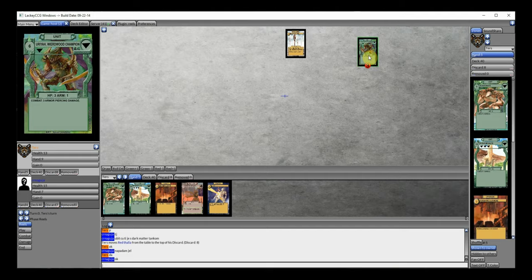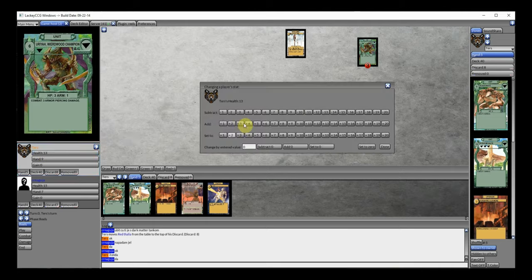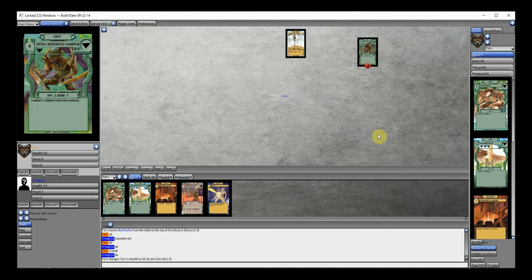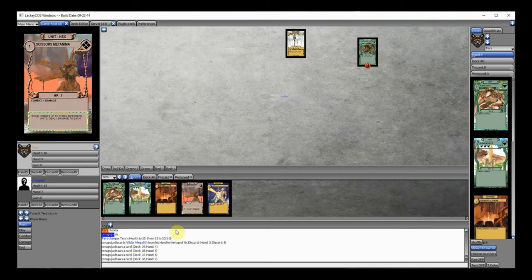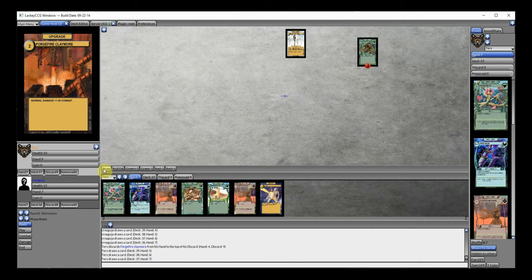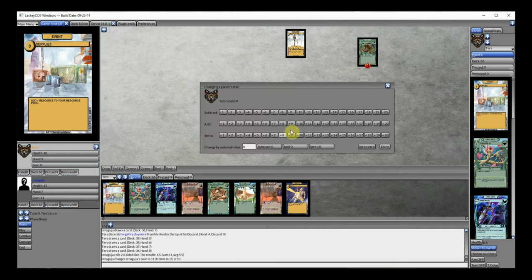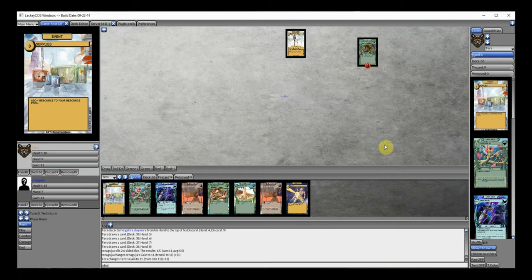This does armor-piercing damage — that's cool. He doesn't increase damage. There are some cards. He discards Wilder Megalith. I suppose I'll discard this and draw up to 8, which is 4 cards. Nothing special — 11 resources. That's a lot for a hand like this.